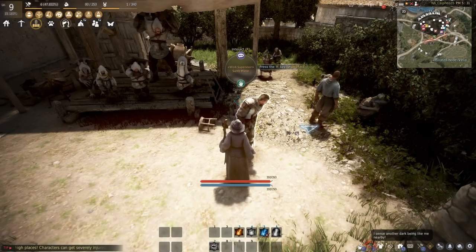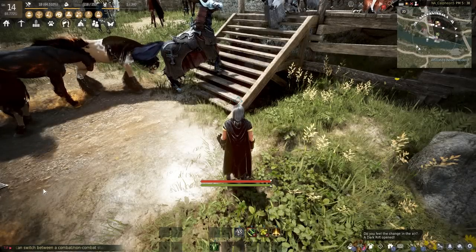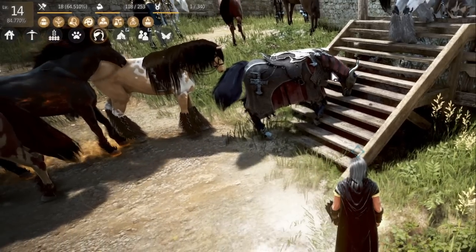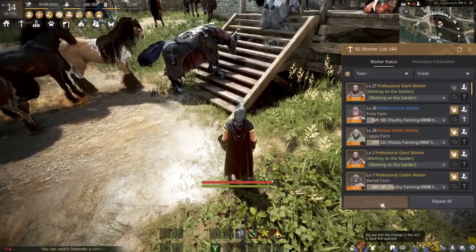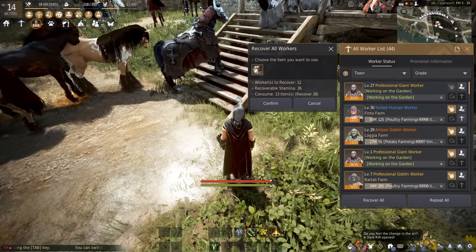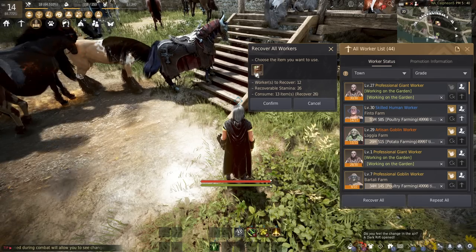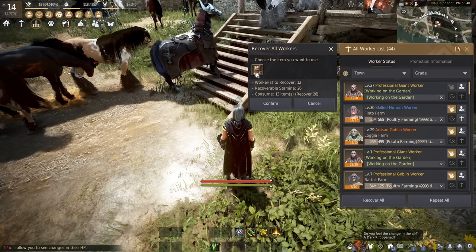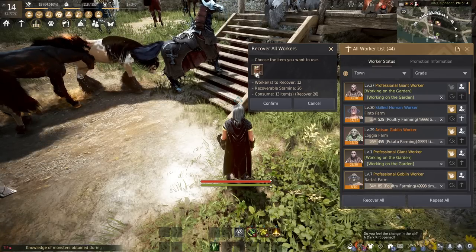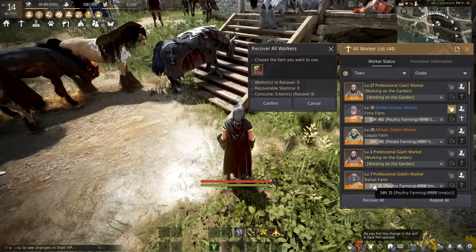Once the worker is out of stamina, you're going to have to feed them. In order to feed the worker, open up the worker menu by clicking your worker icon on the top left, then go to recover all. If you have the respective food in your inventory, you can consume it to restore your worker's stamina. Here I'm using beer, but you can also use other things like the blue variant or grilled bird meat. Beer is the easiest one for me to make as I have a lot of potatoes being produced.